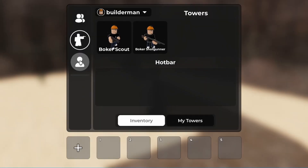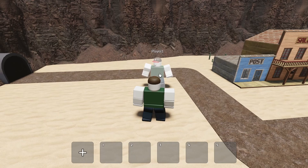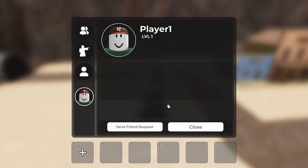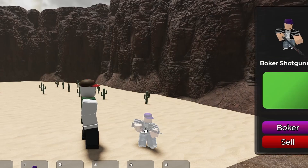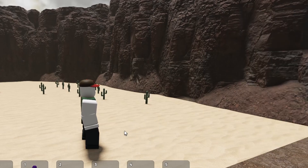Then I added a profile menu. In the profile menu, you can view your level, XP, and the towers you currently have. I also added two context menus — for players and for towers. The player context menu will allow you to pull up the user's profile in the main menu, and the tower context menu will show information about a tower that is placed down, also allowing you to manage the tower if you own it.